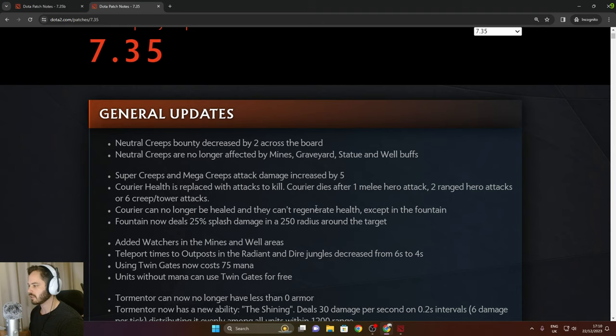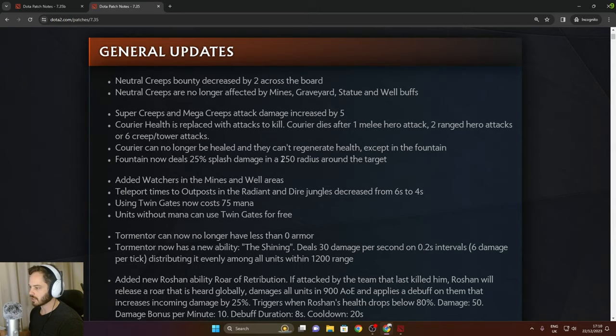Couriers can no longer be healed and they can't regenerate health. Fountain now deals 25% splash damage in a 250 radius around the target, making fountain diving a little bit harder — not much, but that's good.